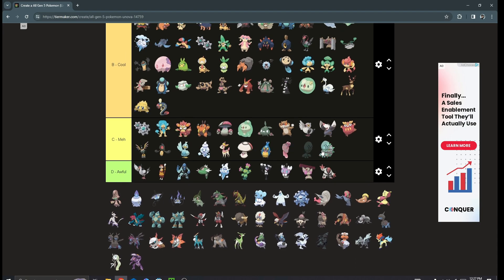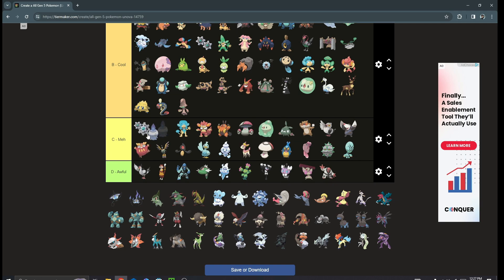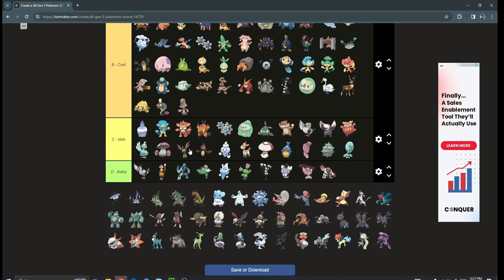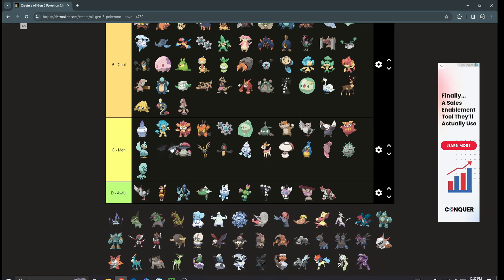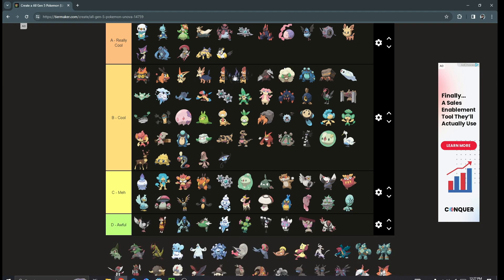Elgyem is too humanoid — I don't really care for it — but Beheeyem is cool, and I like saying the name. Litwick is creepy as shit but it's cool. Lampent is cool too, but Chandelure is where the really good design is — that's where the line peaks.